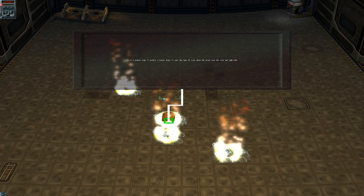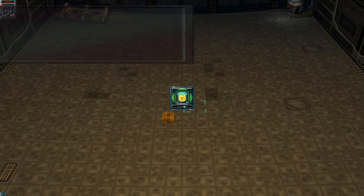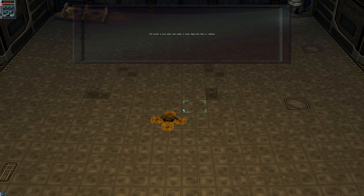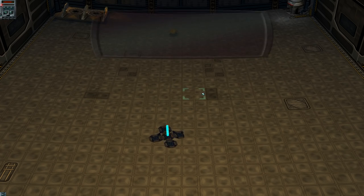This is a scuzzer crate. It contains a scuzzer droid. To open this crate, right-click it. To activate the scuzzer within, left-click and unpack cargo. The scuzzer is now active and ready to work. Right-click here to continue. This is a hard plant crate. It contains the blueprint for a facility. In this case, the energy collider. Right-click on the crate.